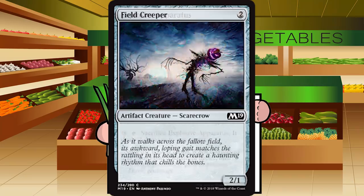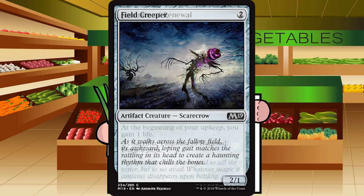Up next is Field Creeper — two generic mana for an artifact creature scarecrow at common. It's a 2-1 — just a Piker that can go in any deck. The only deck that's really going to want it is the blue-white artifacts deck because it's an artifact and it's probably okay there. Every other deck is going to cut this exactly as you would a Piker. C-minus in basically every deck, and a C in the blue-white artifacts deck.